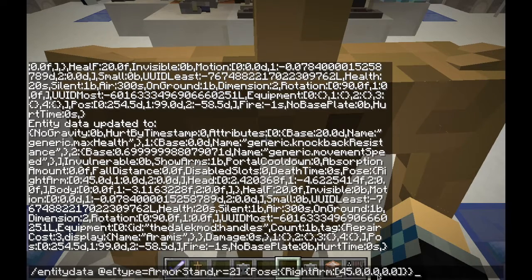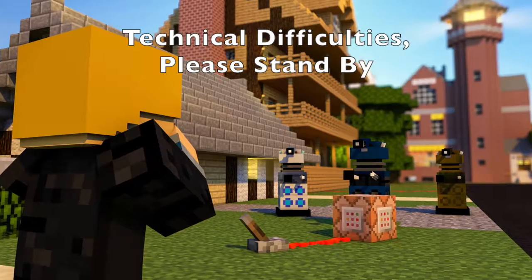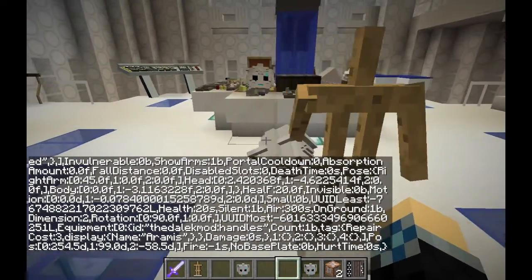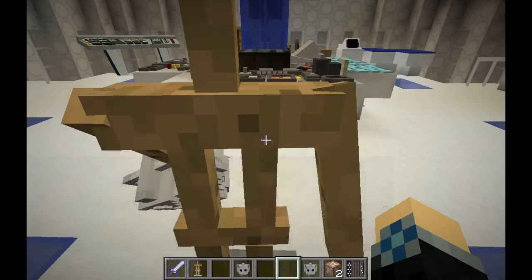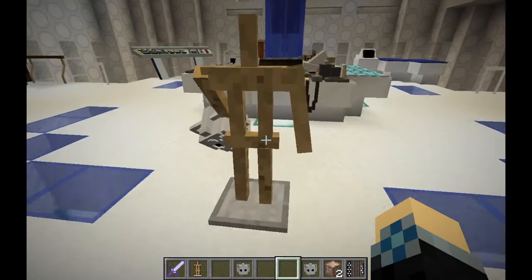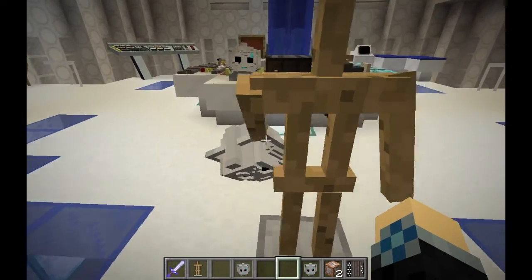But it did not work. When we type it in we need to say 45.0f — I honestly thought we didn't need that, but it turns out we do. The f stands for float; don't worry about that, just put an f after the value. As you just saw, it did not work without that f.